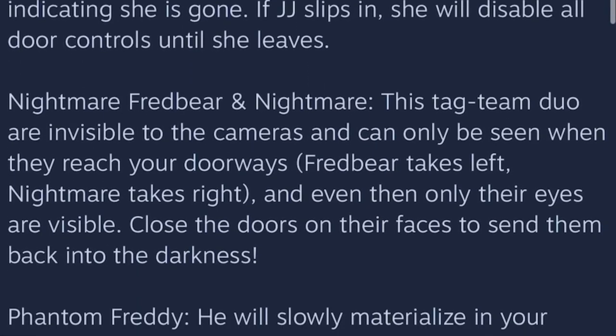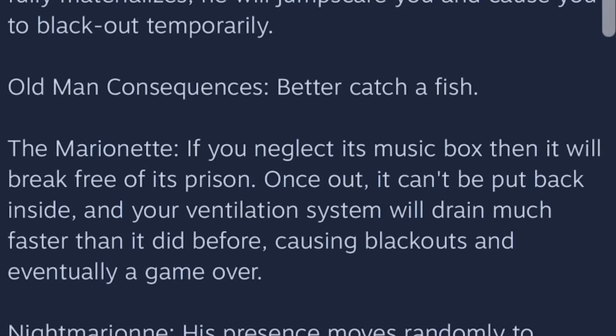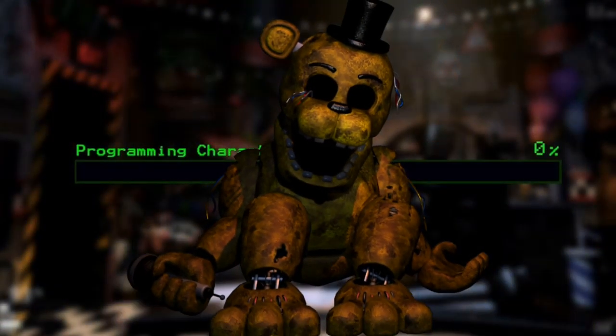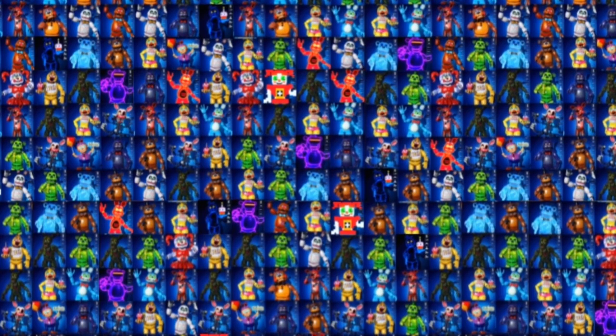I don't know if this is intentional on Scott's part, but in Ultimate Custom Night we can actually pinpoint when each character was programmed into the game. It's pretty funny because Golden Freddy was actually the very first character programmed into the game. From a lore perspective, it actually makes a lot of sense — just a cool easter egg.